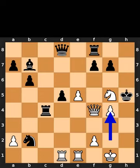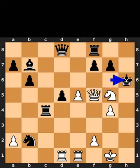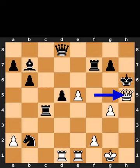White plays pawn to g4, check. Black plays king to g6. White plays queen to f5, check. Black plays king to h6. White takes the pawn on f7 using the knight with check. Black takes the knight on f7 using the rook. White plays queen to h5. Checkmate.